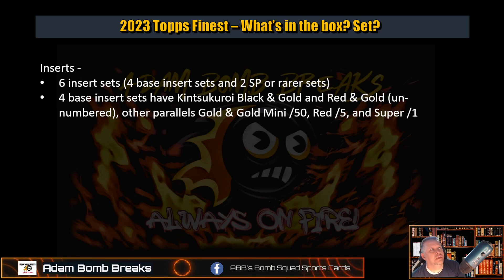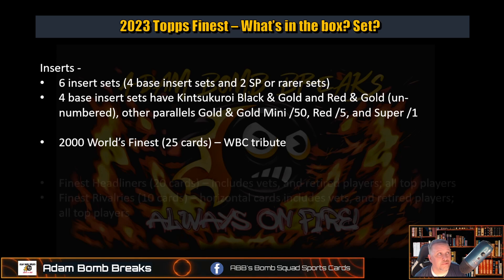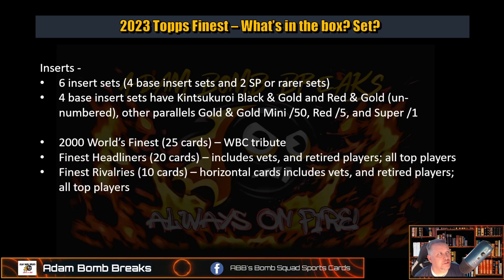The black and golds are actually a lot higher than they have been in the past — they put a lot more in them, basically. Other parallels are gold and the gold mini, and the insert sets — as many diamonds — those are to 50, red to 5, and supers to 1. World's Finest is a 25-card set. That is the World Baseball Classic Tribute — everybody is in their garb for whatever team they played for. Finest Headliners, Rivalries — kind of similar. Rivalries are all die-cut horizontal cards. Headliners is also a bigger set — it's 20 cards versus the 10. But they both include vets, retired players, and they're all top players, basically.